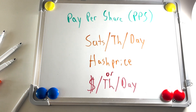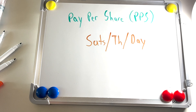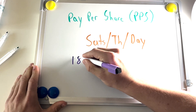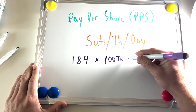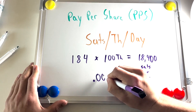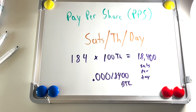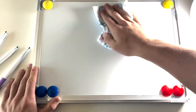Based on current Bitcoin mining difficulty and the 6.25 BTC block subsidy, hash price — excluding transaction fees — is roughly 184 sats per terahash per day. Using that formula, a miner with 100 terahash contributing to a PPS pool will earn roughly 18,400 sats per day in mining revenue.